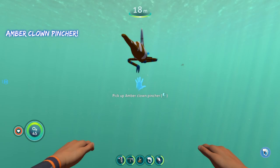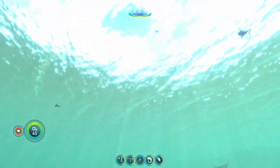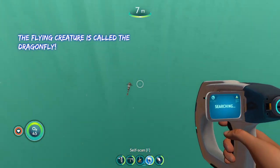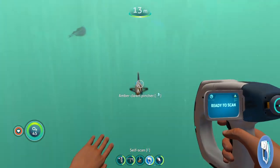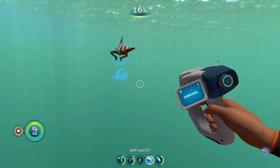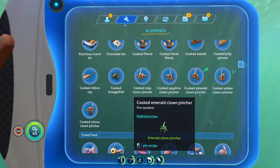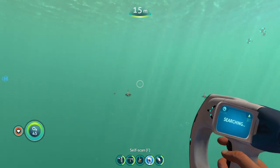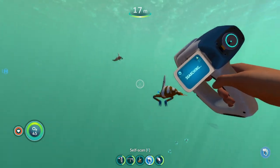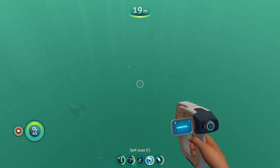This is the Amber Clown Pincher — he's got these two nice little arms, and it kind of looks like a clown fish, which fits the name. There's also a new bird creature that startled me with its sound. You can cook the Amber Clown Pincher, and a lot of the smaller fish this mod adds can be put into the fabricator and cooked, which is a nice little feature.